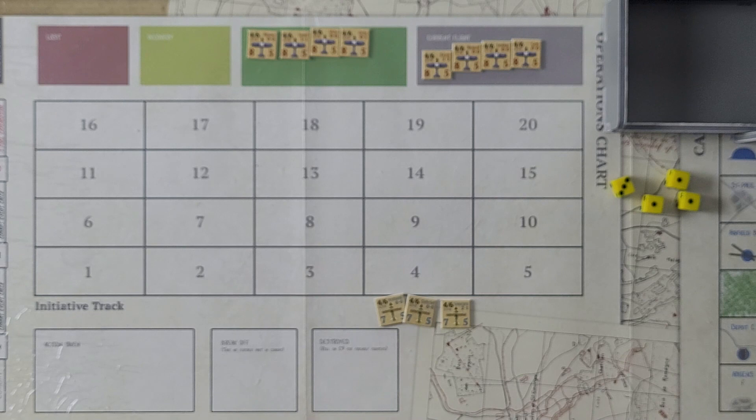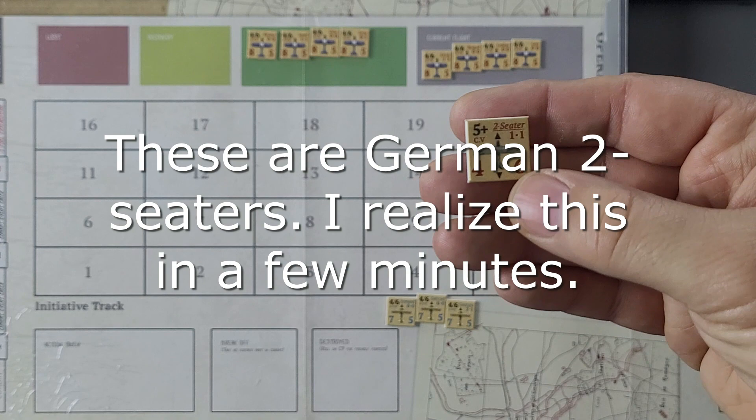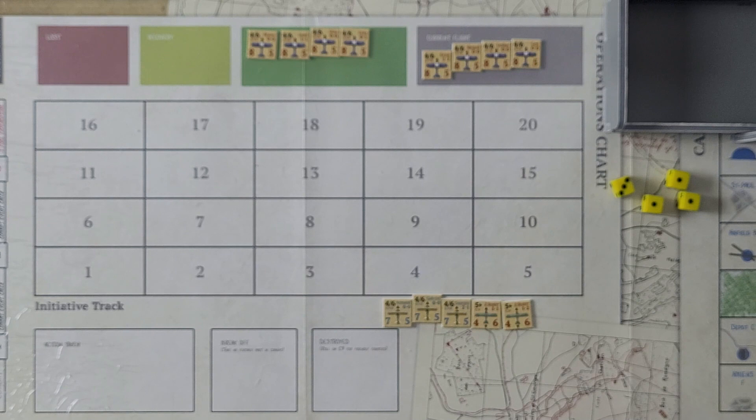We also get two enemy two-seaters. The two-seaters are all identical — they don't have pilot names. What makes them dangerous is they have front and rear armament, both offensive and defensive. They shoot from both ends, unlike the fighters. But they have a lower chance to hit — a 5-plus instead of 4-slash-6. The combat sequence: first roll initiative for all aircraft, perform actions in initiative order, resolve attack, roll combat event unless combat has ended. At the end of each round — there can be three rounds — we check for a combat event.